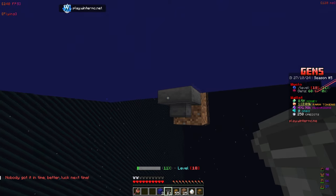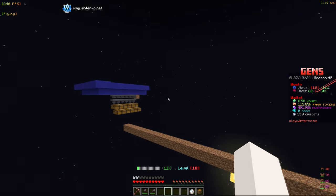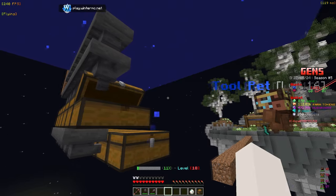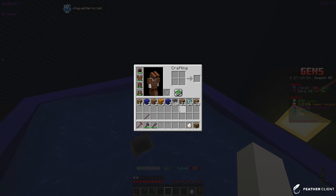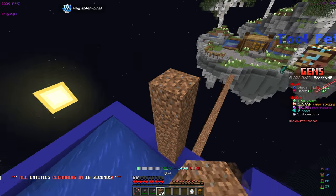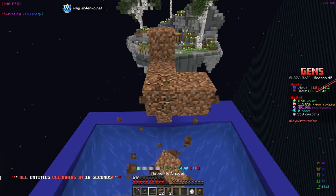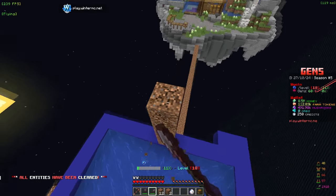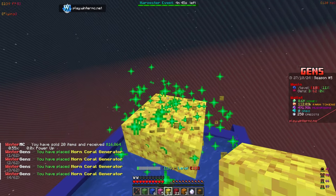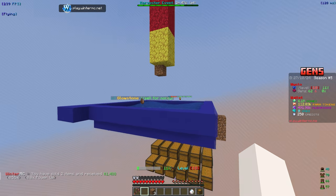Now I can finally place these hoppers down. I built the farm here but we did run out of hopper limit, so there's one chest that won't be getting drops directly, but it's still going to go into the main one — that should be fine. Now I need to place down the gens. We build over the hopper here, go down, and place them right there. We just place in this pattern and keep doing this until all gens are down.